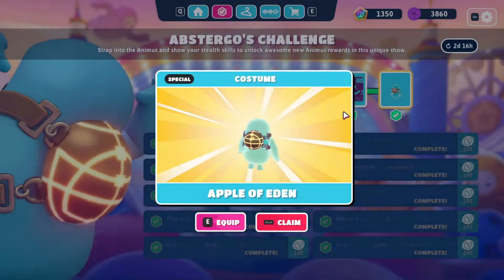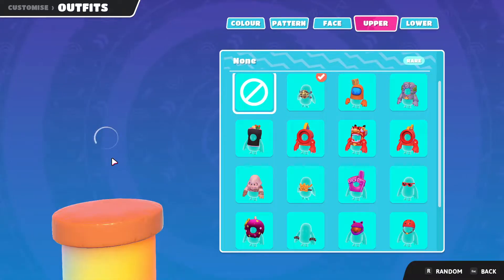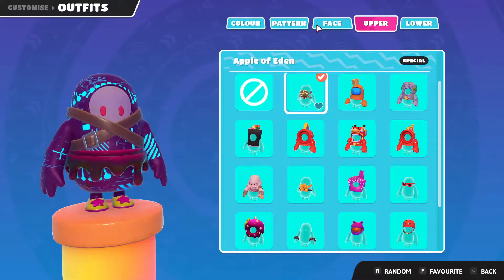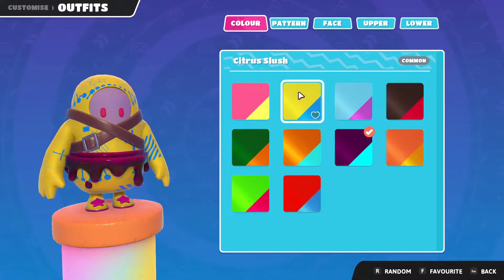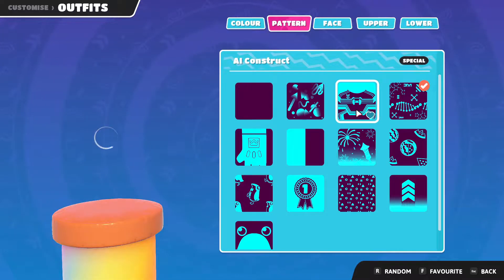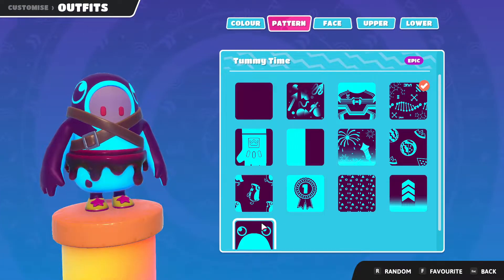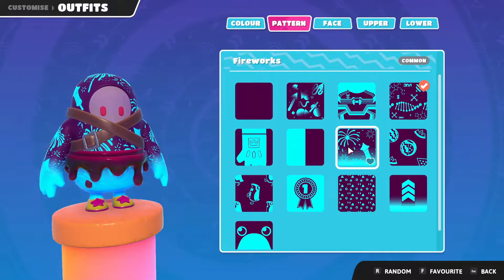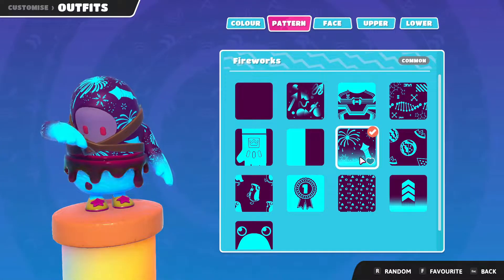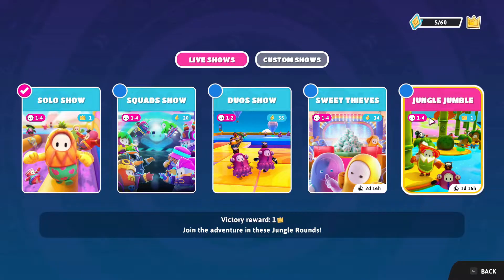I've completed all the challenges — perfect! Let's claim our brand new bag. I think it looks really cool. Let me head over to the outfit creator and put it on. There's the bag at the top. I also got a really nice new color. Looking at patterns — I think I like the firework one the best. I'll go ahead and equip that.